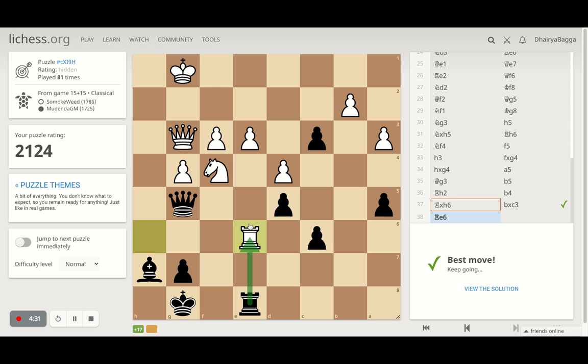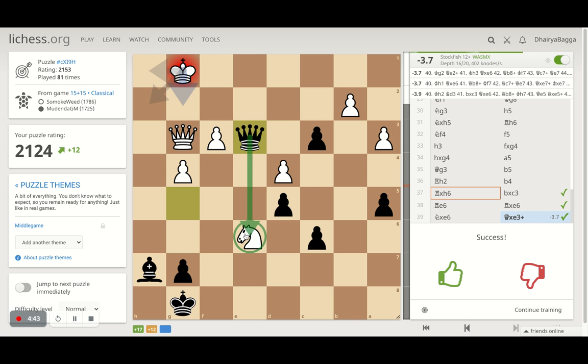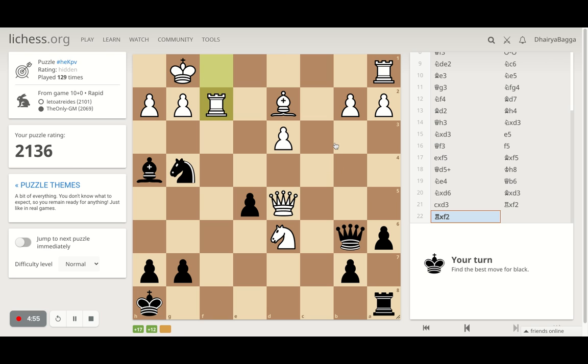I can exchange rooks here. Then the knight comes in and I can take this and take. I'll take and then take this pawn and then the knight is hanging. This was good, and of course this pawn was about to queen as well if not taken. Pretty much good there thankfully. Let's proceed to the next one.